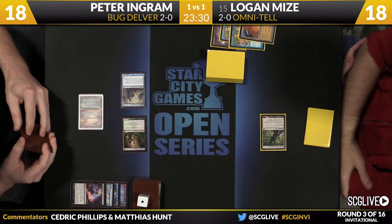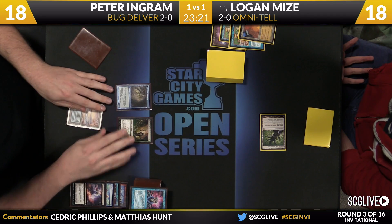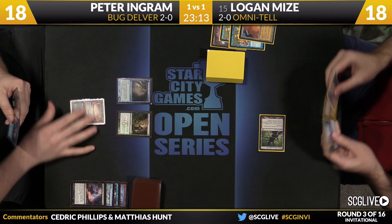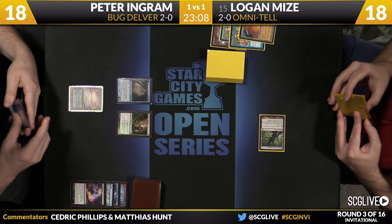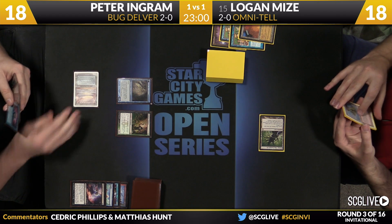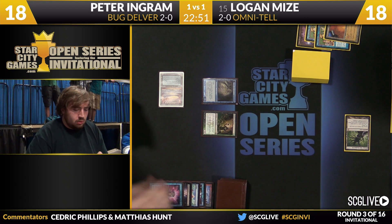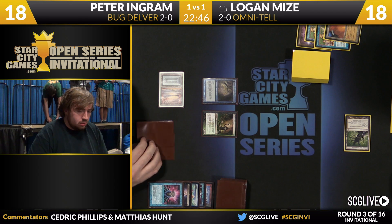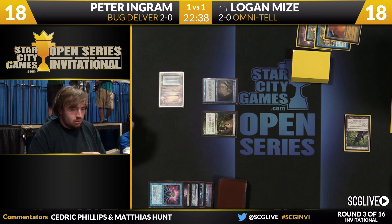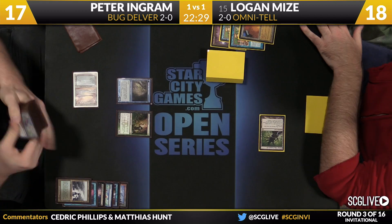He'd need to draw Show and Tell plus either Emrakul, Cunning Wish, or Intuition. Don't forget Bazaju costs two life to use. Delver of Secrets is flipping into Insectile Aberration — the clock is on. Ingram reveals a Brainstorm to Dark Confidant. Depending on how much damage Logan takes, he's on a fetch in hand too. Three cards coming: Deathrite Shaman, Wasteland, and a mystery. Wasteland should be good enough to win — Logan's on a double out.